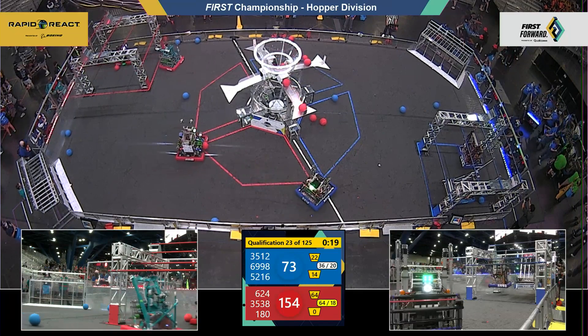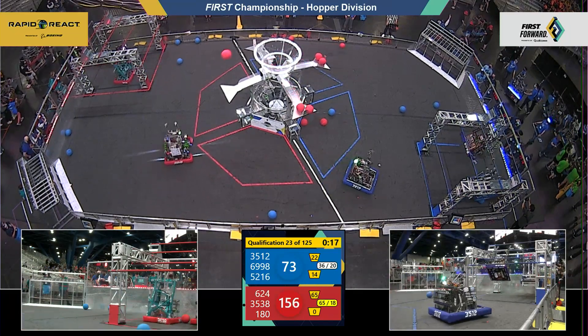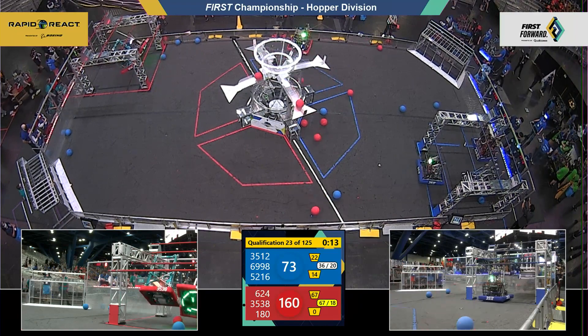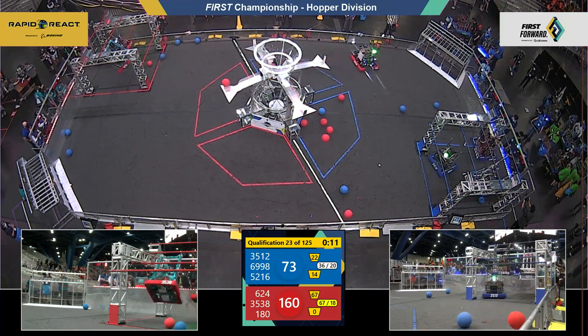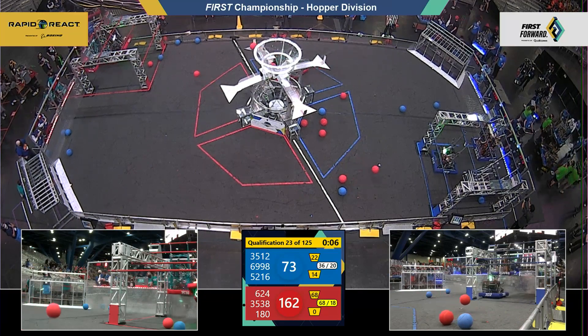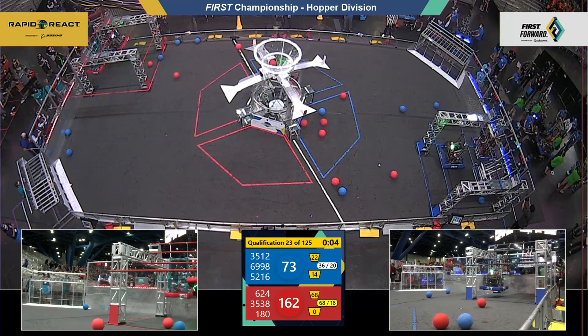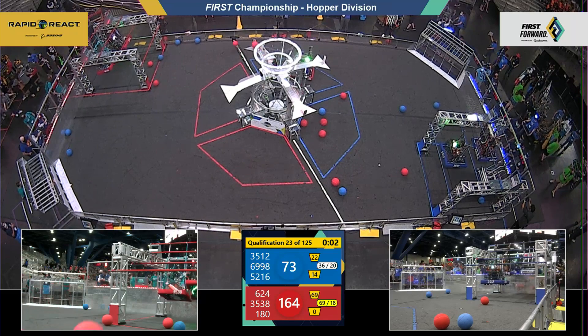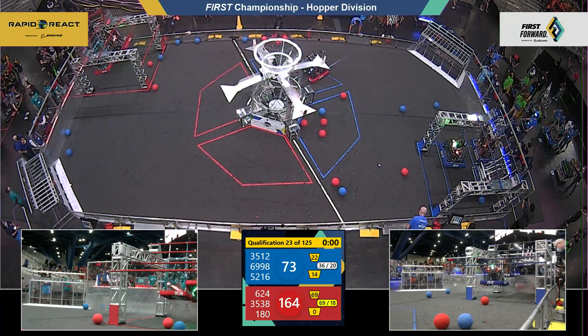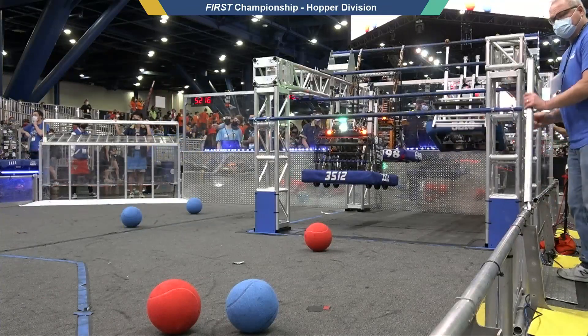We have 156 points scored for the Red Alliance — we're really looking at a substantial match. 35-38, Robo Jackets, they're moving up. Boy, that was quick — all the way to traversal. Kryptonite, can they get it? Can they reach it? It looks like a tough thing. We don't want to see another fall down. They're having a hard time making it there. They were flirting with the high score.